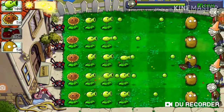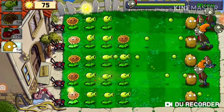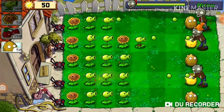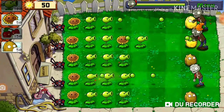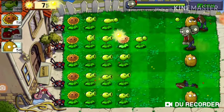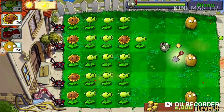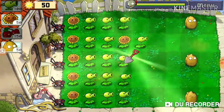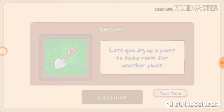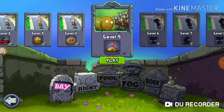Why did that get planted? I meant to plant a pea shooter and you can't remove it. Oh — shovel! I got a shovel on the level that I planted the wrong plant on.